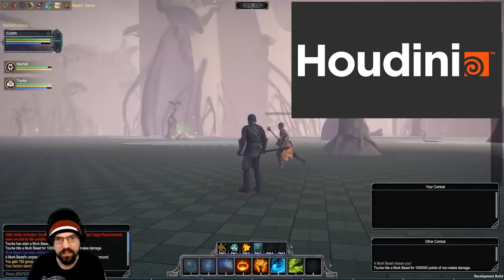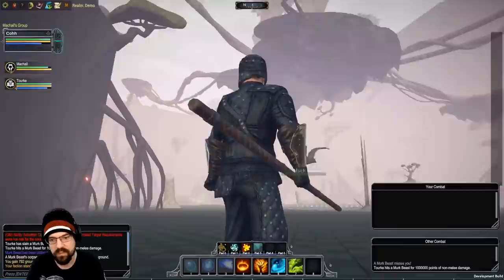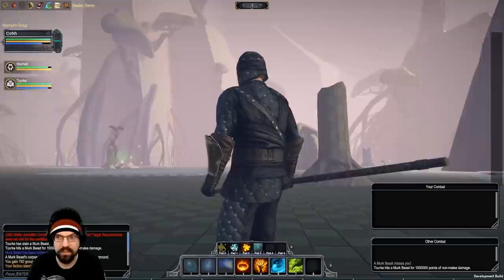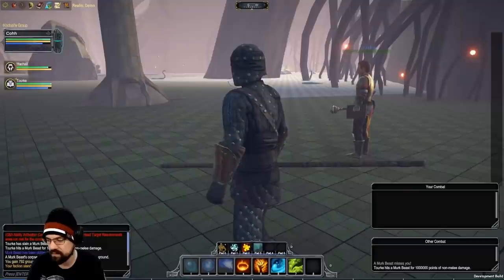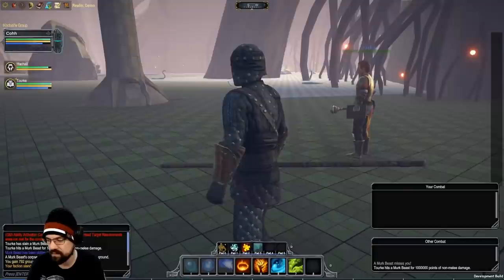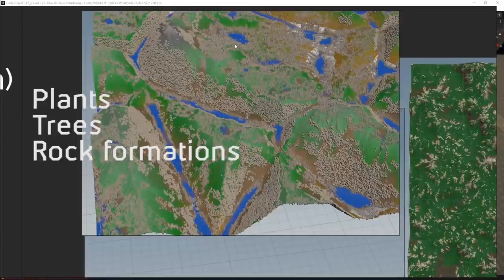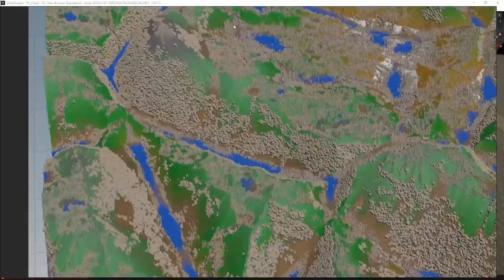One such tool is Houdini, which those of you in game development have probably heard of before. It's not entirely new, but it wasn't until more recently that it became compatible with Unity, which is the engine that Pantheon runs on. And it's also usually something that only the larger AAA studios have access to, so the fact that a small independent studio like Visionary Realms was able to get their hands on it is pretty significant. One of the biggest ways that Houdini will make building the world of Pantheon a lot easier is that right out of the box, it can procedurally generate all the plants, trees, rock formations, rivers, etc., in a zone basically with the click of a button.